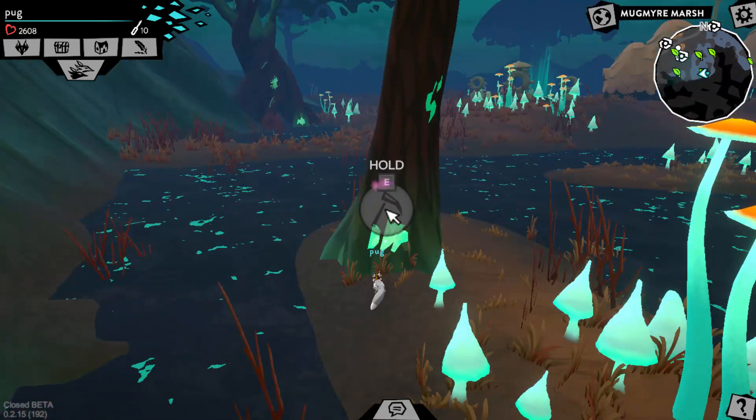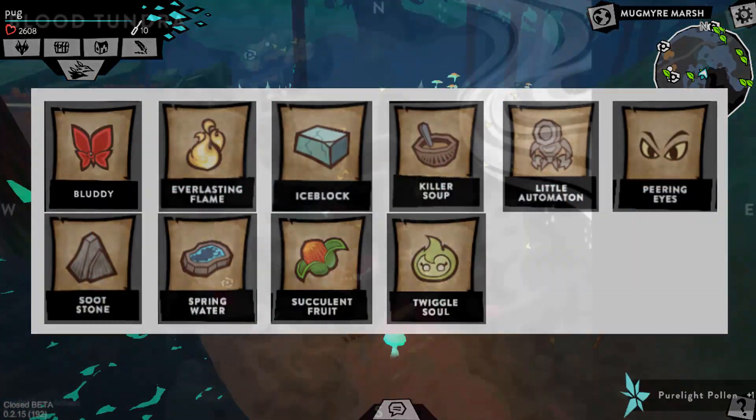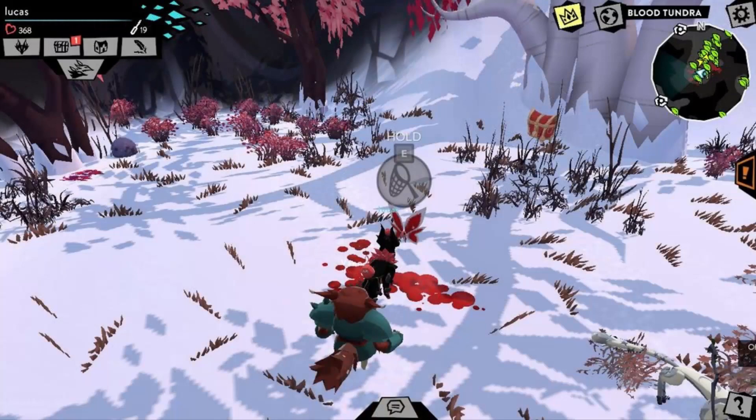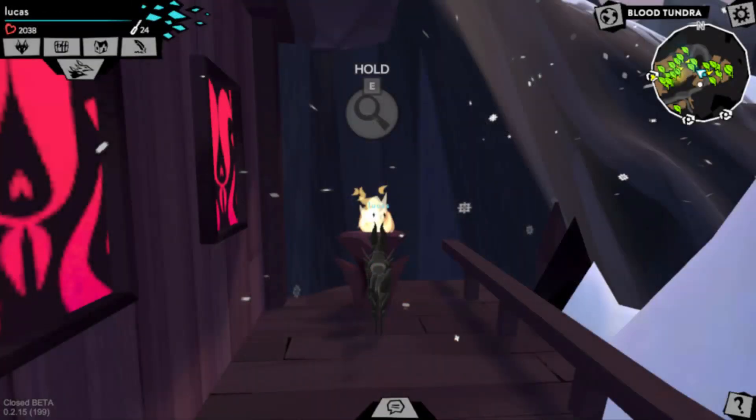Now let's move on to Blood Tundra. These are all the inspirations you can find here. First up, we have the Bloody, which was part of a quest. Unfortunately, this one is unavailable until the quest comes back. Next is the Everlasting Flame, which can be found on the second floor of a huge house in the village.